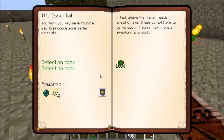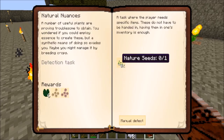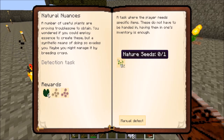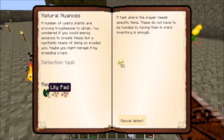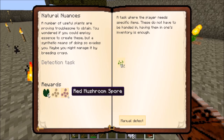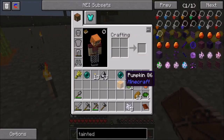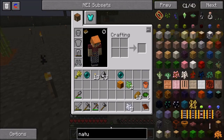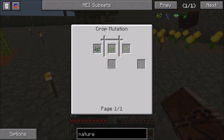Let's look at our quest book and see if we've opened up a new quest. We have one called 'Natural Nuances' — it requires us to make nature seeds. A number of useful plants are proving troublesome to obtain; you wonder if you could employ essence to create these, or maybe manage it by breeding crops. Let's look at the nature seed in NEI. It's grown by using a magical essence seed and a sugar cane seed — that's actually not that hard to do.